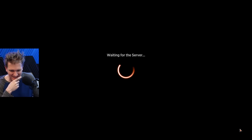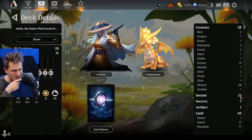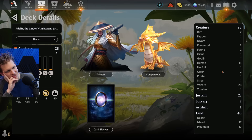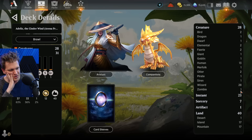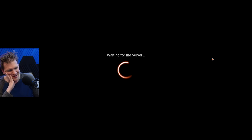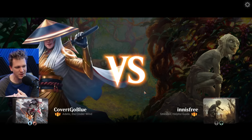Let's go back and look at the spell count because that was depressingly bad. Non-creatures: 31. How many are instants and sorceries? 23 and 7 - about 30. There are 28 creatures and 30 instants and sorceries. Doesn't seem as bad as that felt. With 40 lands, you really want your instant-sorcery count to match your land count, especially since they can draw cards.